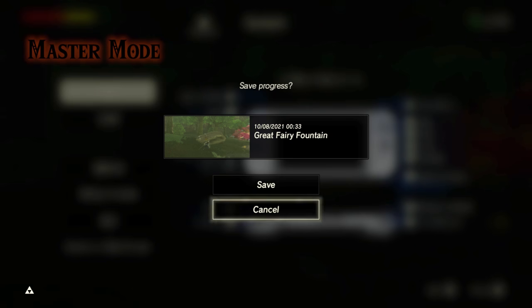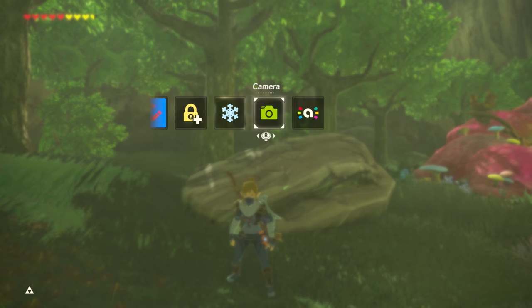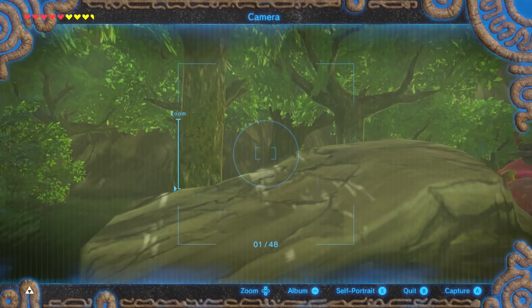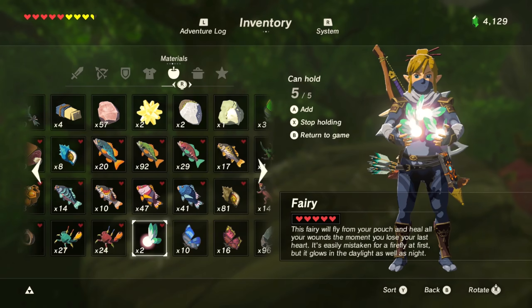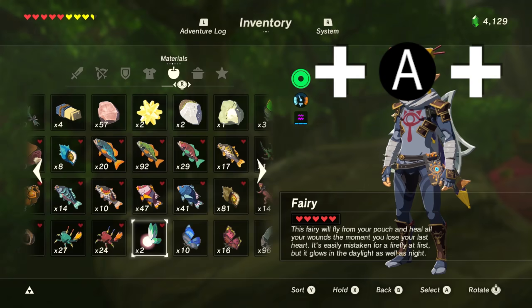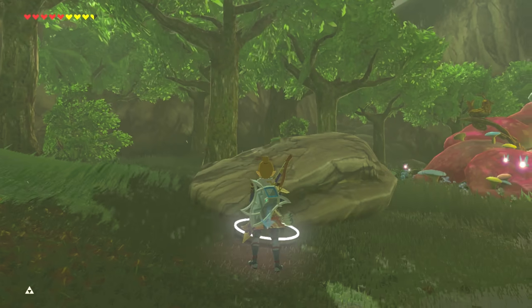Of course, save your game in case you lose some fairies. Turn on your camera rune, then go in your inventory. Have Link carry as many fairies as you need. Then — the tricky part — very quickly leave the inventory, drop the fairies, and go back into the inventory. So you quickly press plus, A, plus. Then hold an item and leave the inventory. When you leave the inventory, the glitch should work.